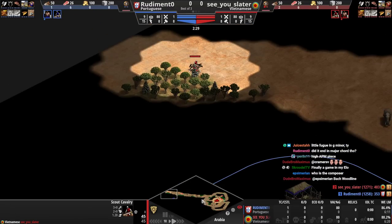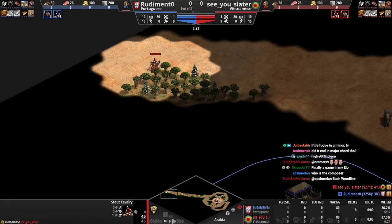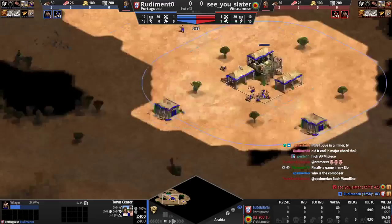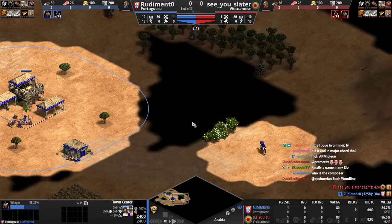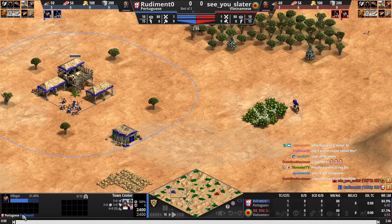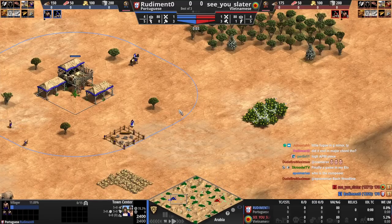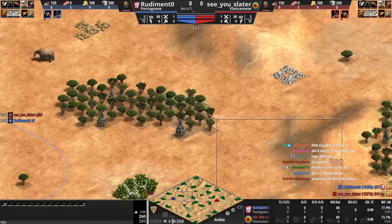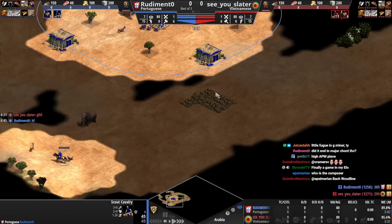He just goes straight forward — he scouted his base and then he's like straight forward. So you've got to be a little careful about that. How's the scouting? Your scouting is kind of not that good here. Let's go back to the start. What is up with this scouting pattern? What is this?